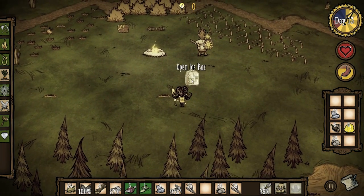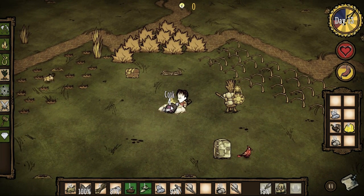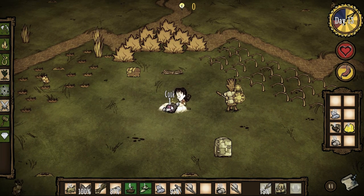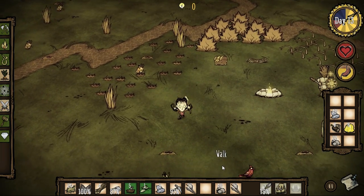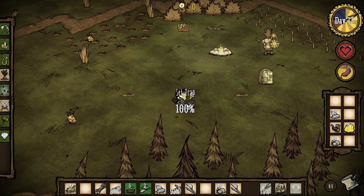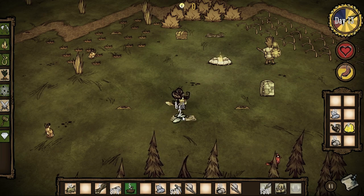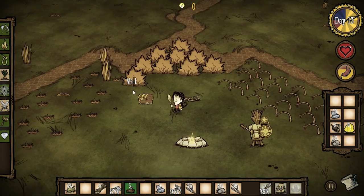Do I got any bird? God dang it, no birds yet. Let's cook up some rabbit meat. Now that bird is landing right next to my ice box. Do I need to set the trap with seeds or something? What's the catch here? Alright — pick up the seeds, set a new bird trap there. I just dropped some seeds there — bait. There we go. Maybe I'm just not thinking about the bait. That should work.